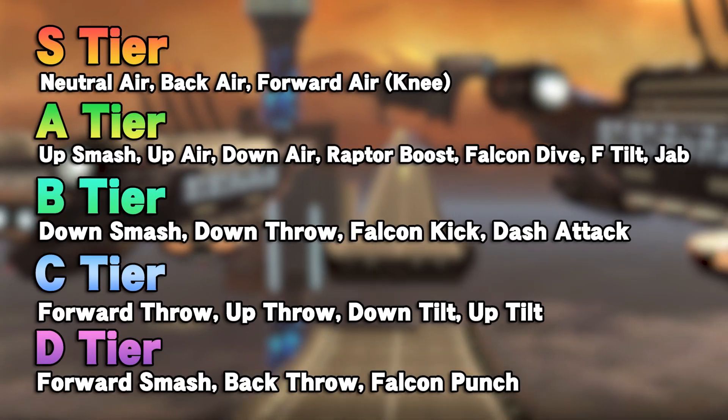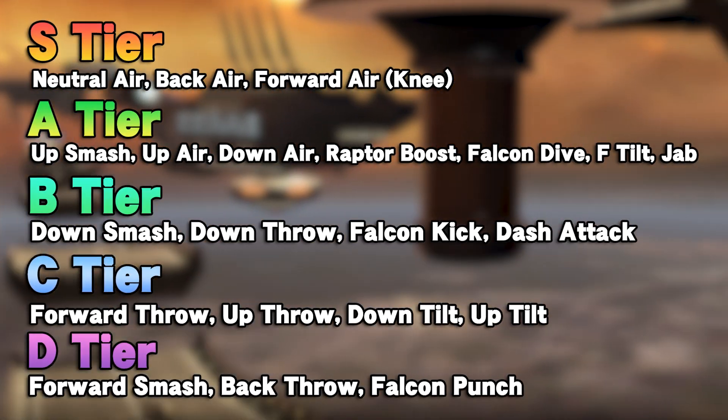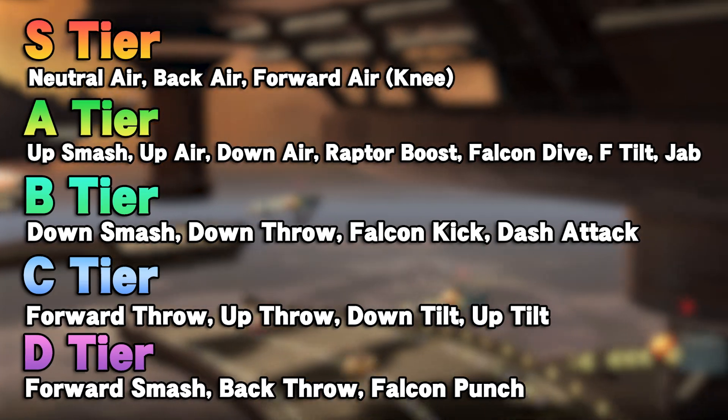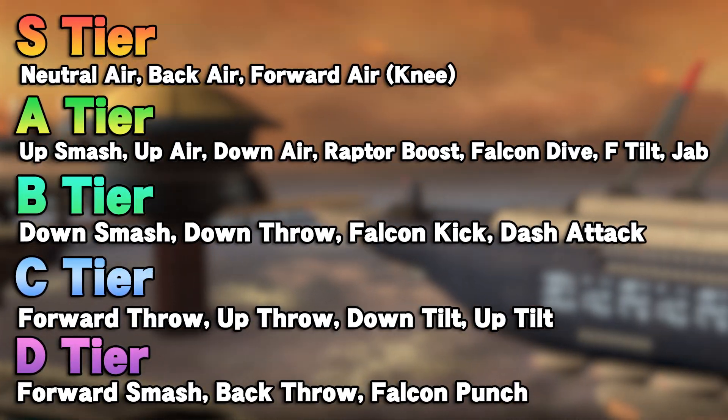And that's pretty much it — that's the whole tier list. I decided not to include moves like get-up attacks, grabs, and pummel since all of those are pretty average when it comes to Falcon. But for the most part, here are all the moves organized by tier list.